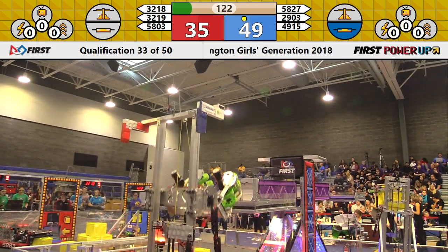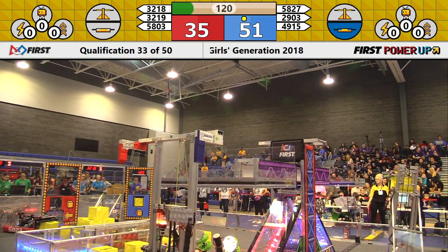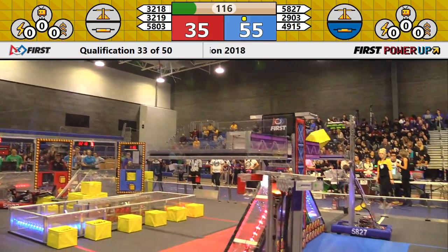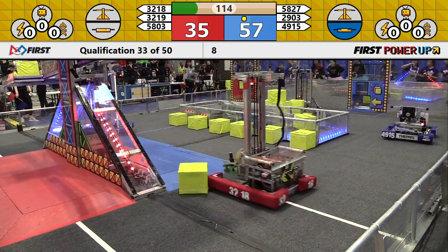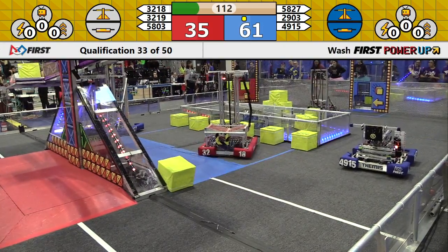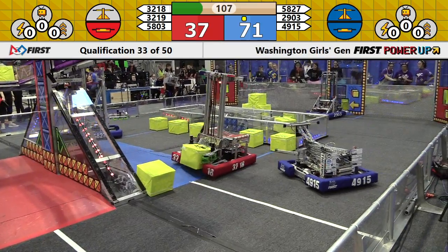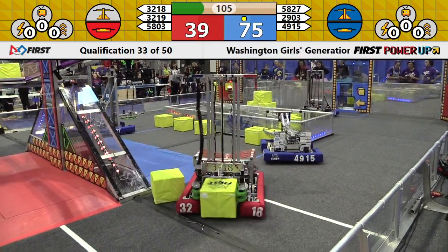5827 now makes the correction, moving over to the correct side of the scale. Code purple will drop off the first power cube on the scale in this match in favor of your blue alliance. 3219 also takes their switch — that is Tread for your red alliance.